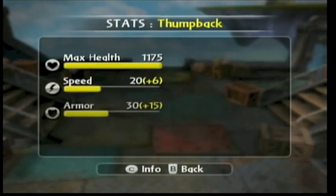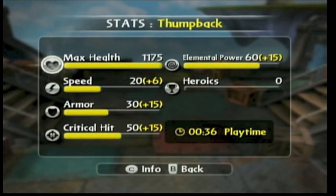Let's go to the stats. He's level 15. He's got the night helmet on, which is six speed armor 15, critical hit 15, and elemental power 15. His speed is pretty slow, but the belly flop attack makes up for it.